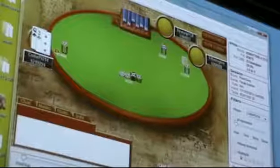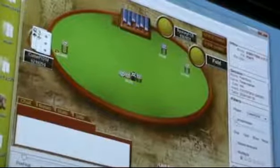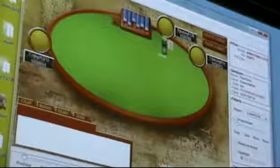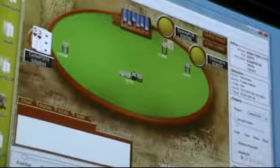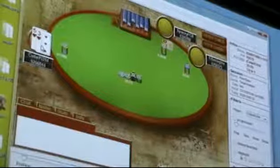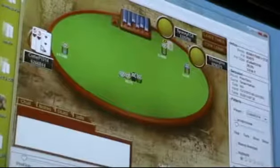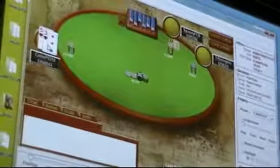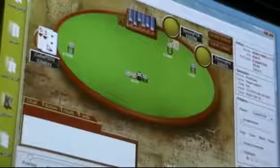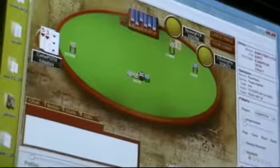I try to steal with queen-three offsuit. I fold five-three suited here — I need queen-seven suited or better to defend. Even though five-three suited is in a way more connected than queen-seven suited, the stacks are shallow enough where I'm more interested in hitting a good pair with queen-seven suited than hitting a straight draw with five-three suited.